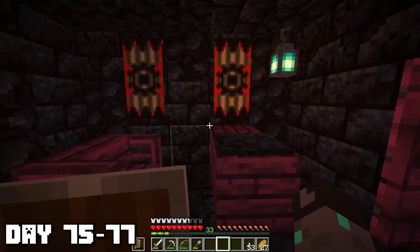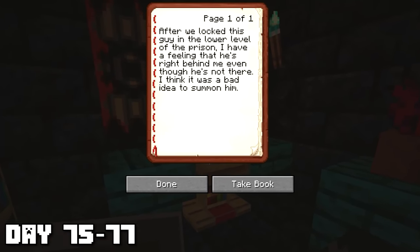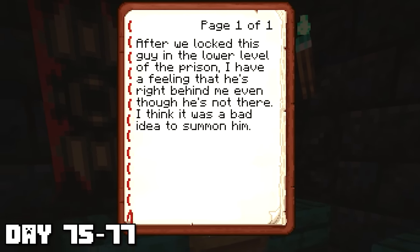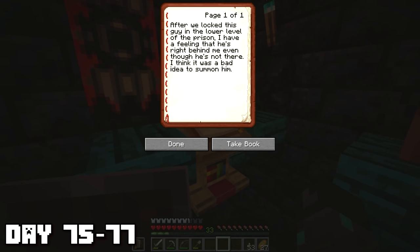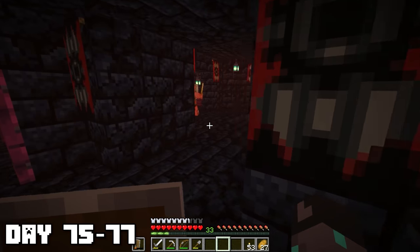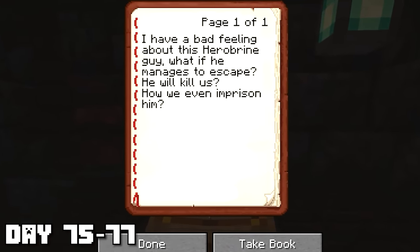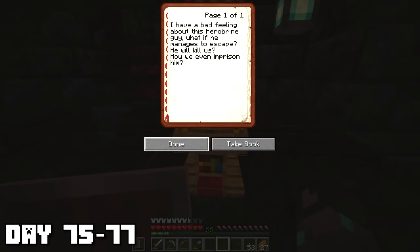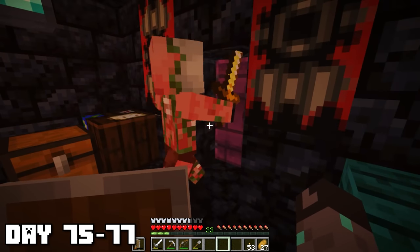These piglins are plotting some sort of evil plan — that's not really good. After locking this guy in the lower level of the prison, I have a feeling that he's right behind me even though he's not there. I think it was a bad idea to summon him — is he talking about Hero Brian? There were multiple rooms in these living quarters and most of them had books. Another book read: 'I have a bad feeling about this Hero Brian guy. What if he manages to escape? He will kill us — how will we even imprison him?' Looks like these piglins are in kind of a deep hole right now.